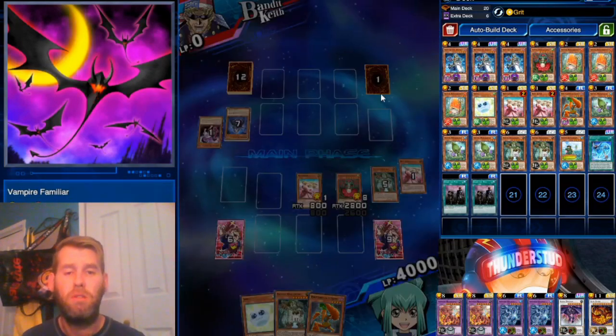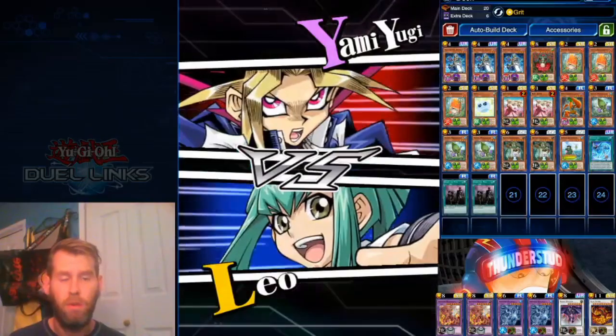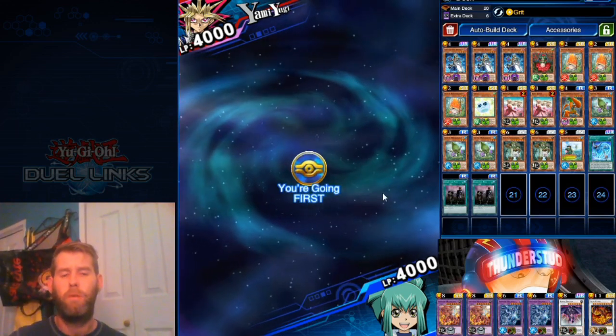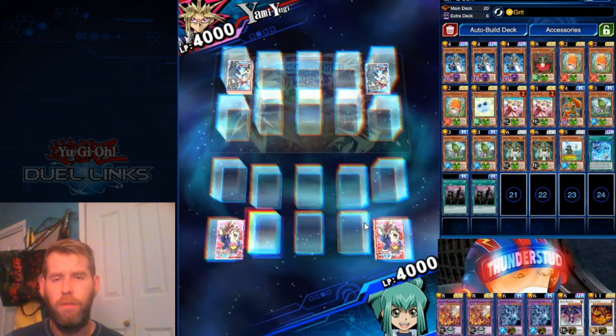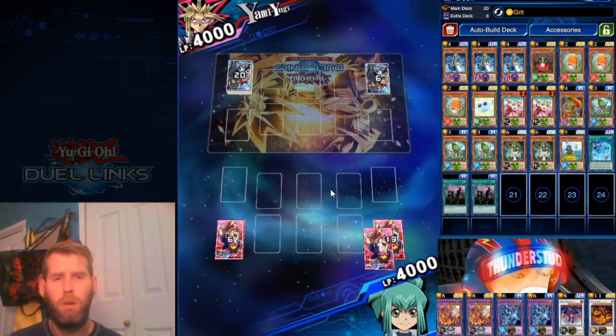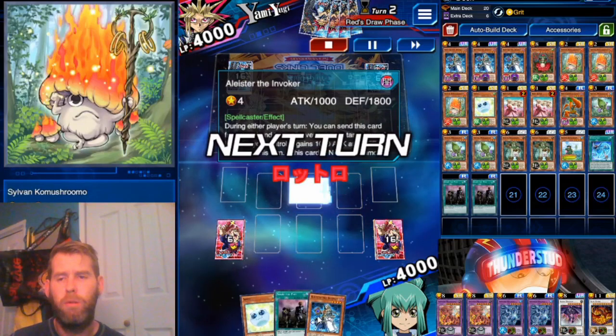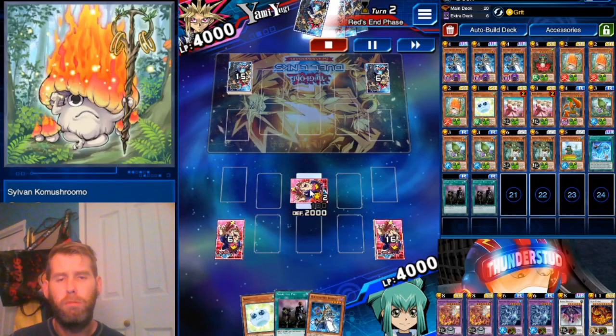There's the scoop. Great, great stuff guys. Fighting Yami Yugi, going first. Let's see what he's got for us. This deck has excellent first-turn plays. Actually, the first-turn plays are probably better than the second-turn plays with Co-Mushroom. He's the man.